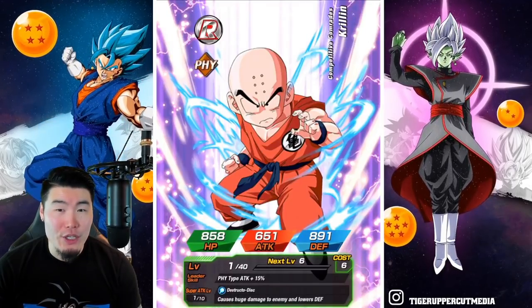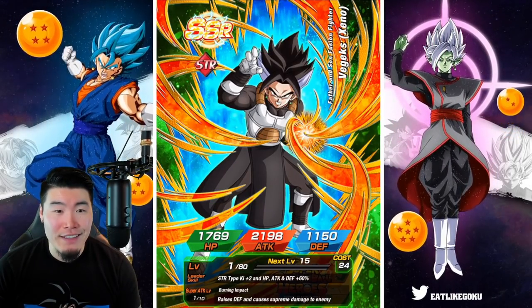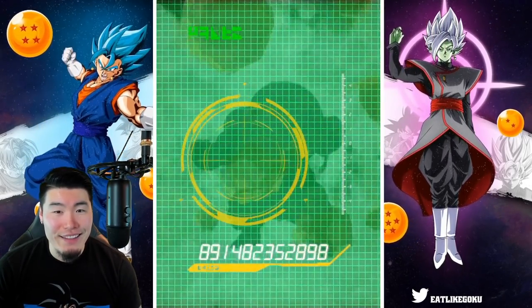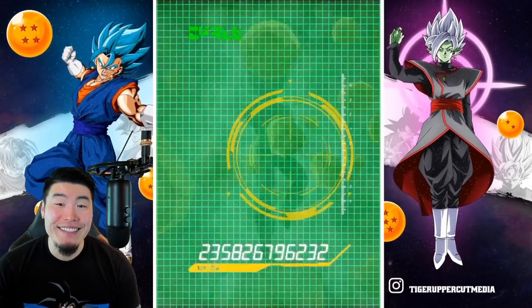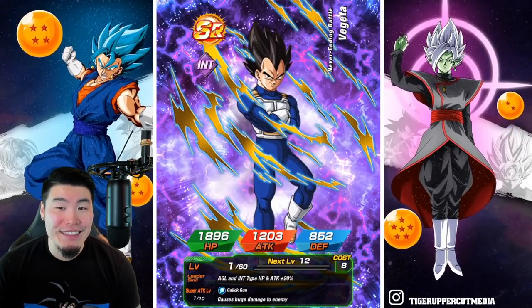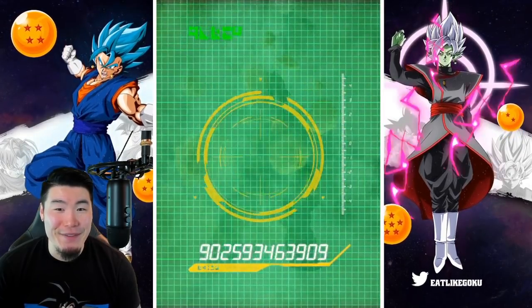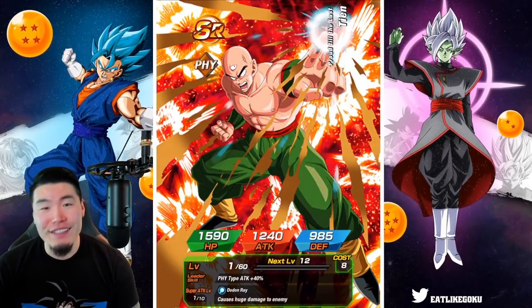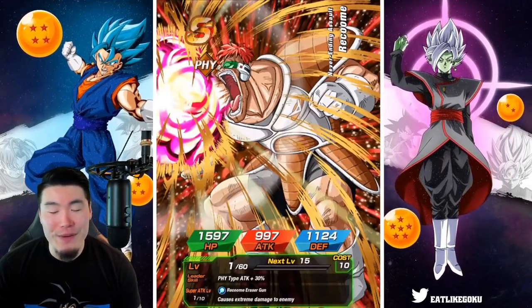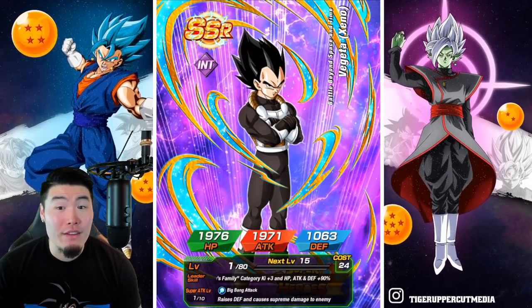Why do I keep getting Mecheks? He's good, he has a very good Dokkan Awakening — I just don't really understand why we keep pulling him. But nonetheless, any extra you can get is a win — anything that's not guaranteed is a win. And another Xeno Vegeta.